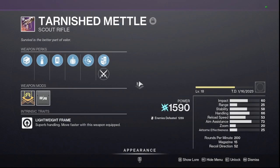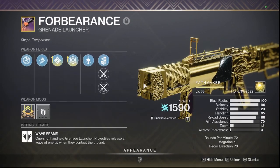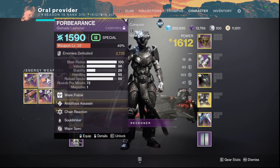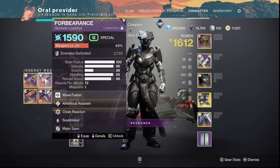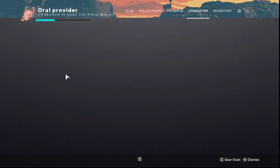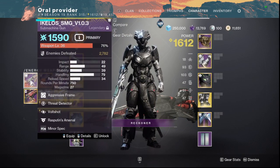Tarnished Mettle is going to be very good next season. It's a Scout Rifle that can get Voltshot — if you guys get Voltshot on it, it's going to be crazy. Forbearance is obviously an amazing weapon and it's going to be crazy next season with Chain Reaction and Ambitious Assassin — very good for add clear and everything. If you guys can get it crafted or are close, do it. There is no reason you guys should not be crafting the Acelos SMG, as every single day the vendors and the Helm restock everything. Get it — Voltshot, Threat Detector, anything you want. It's amazing.